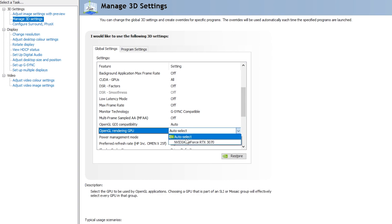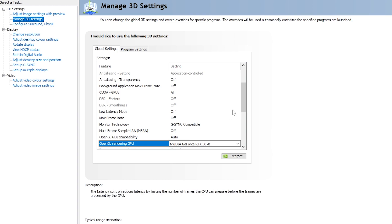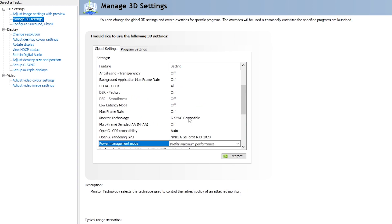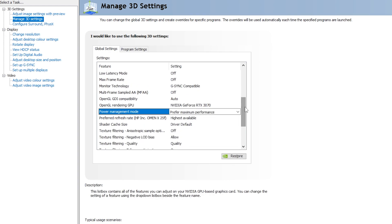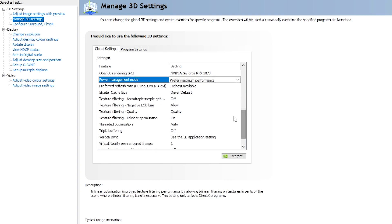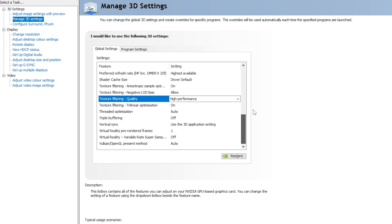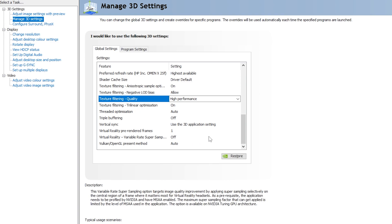Next, go to OpenGL Rendering GPU, click the dropdown, and select your NVIDIA GeForce GPU. Then go to Power Management and set it to 'Prefer Maximum Performance' — this uses more electricity but gives more power to your GPU, resulting in better in-game performance. Scroll down to Texture Filtering Quality, click the dropdown, and select 'High Performance.' Follow all the remaining settings shown.